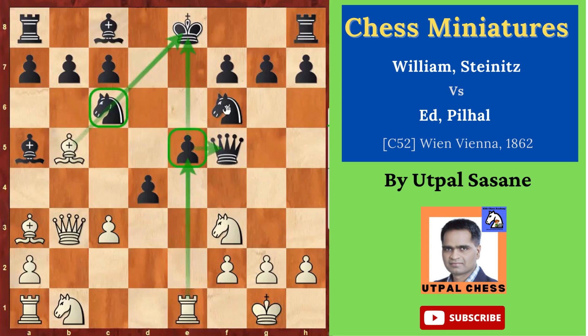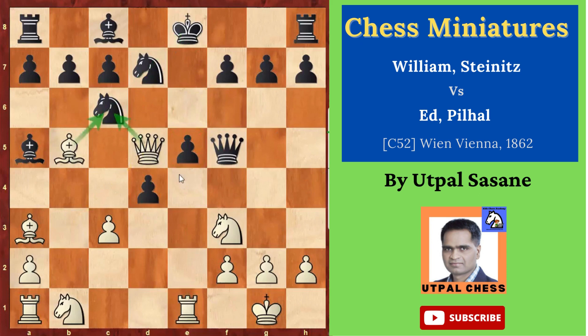He played that. But then Queen d5 — more and more threats are coming up. He has attacked over here, he has attacked over here. So many attacks, few support, so many problems. Finally he played Bishop b6.